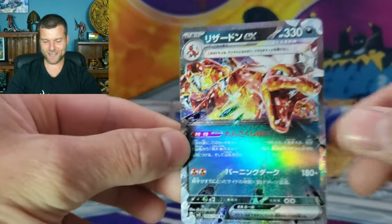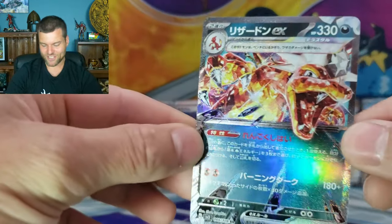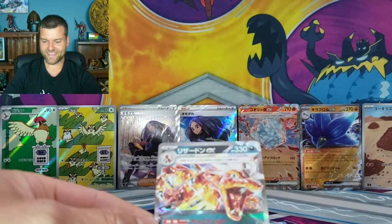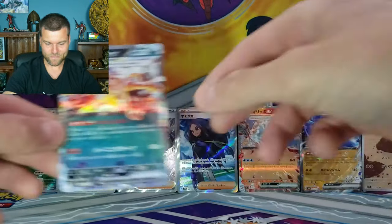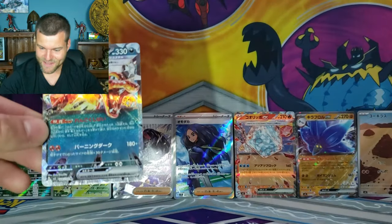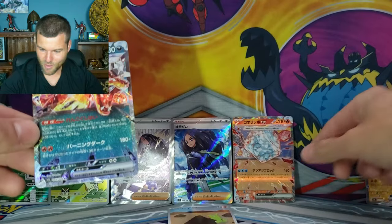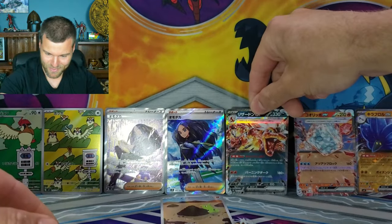Oh man, this box is boiling! So we got a Skew EX RR and Charizard EX. Wow, what is going on with this box, man? This is boiling! We did get a Charizard! I thought this was going to be it right here - those two. But we did pull a Charizard in today's video.